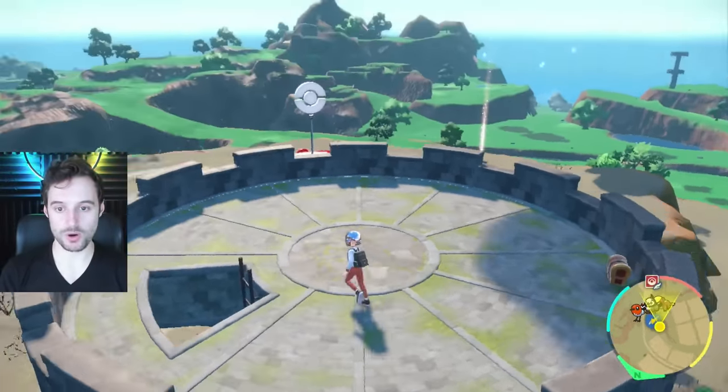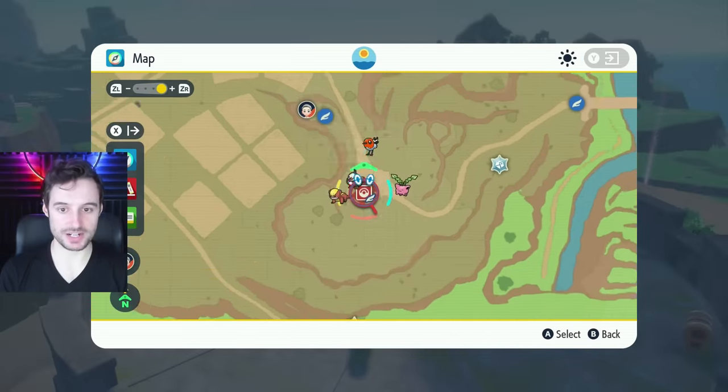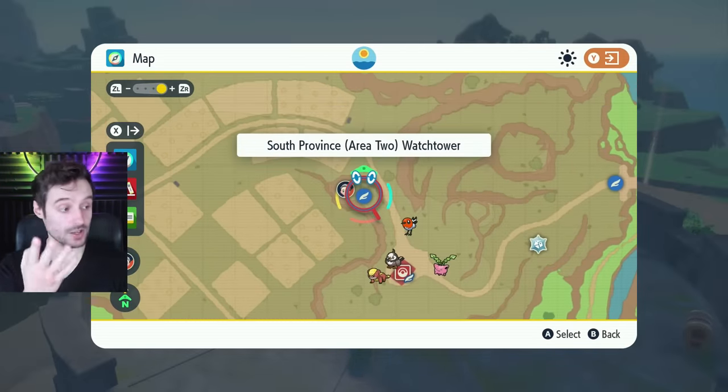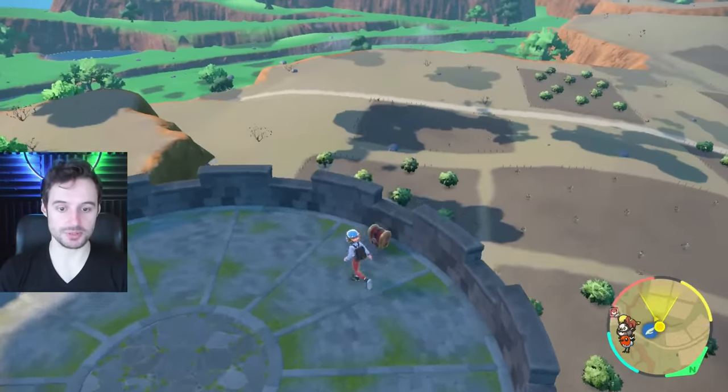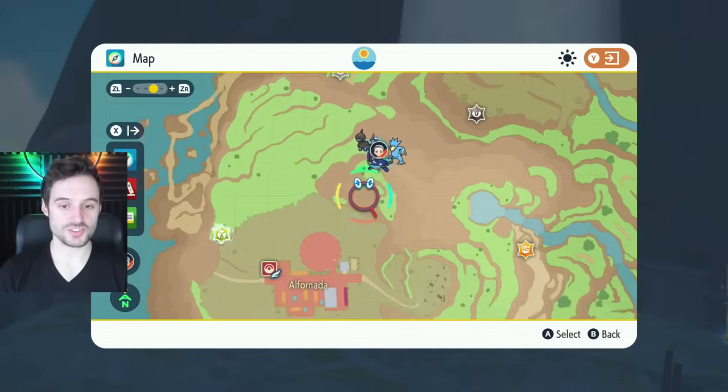The next one is on the grey tower west outside Mesa Goza — you'll be able to come right here, it's another fly point as well, so very easy to get, probably one of the earliest ones you'll be able to pick up. That will net you 10 Gimme Ghoul coins.